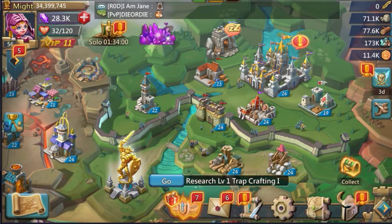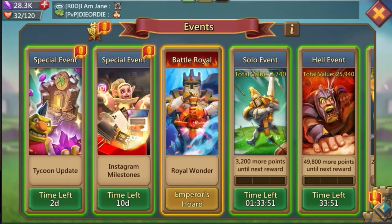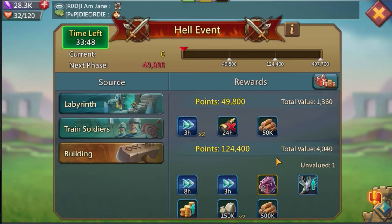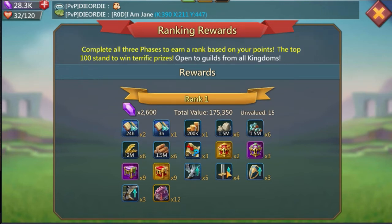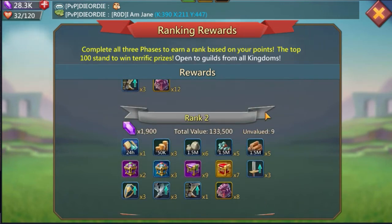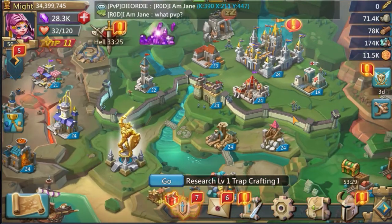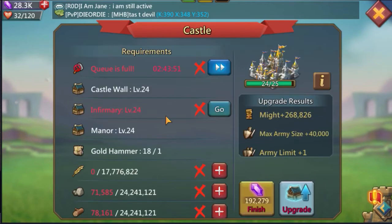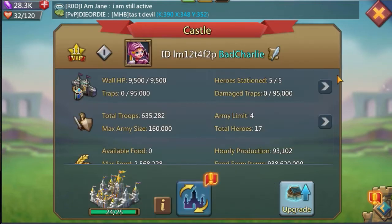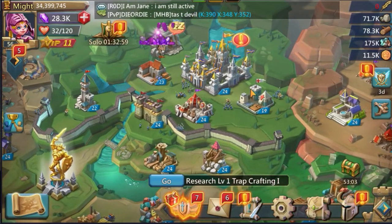We're still at Castle 24. The main reason I'm staying there is to earn more from Hell's Event, and it allows me to place better in rankings as a C24. Once I push everything required to go to C25, I'll make that move. I believe I can actually go to C25 as long as I have the infirmary done — I already have all the gold hammers — but the research is so far away, so I'm not pushing the infirmary just yet.